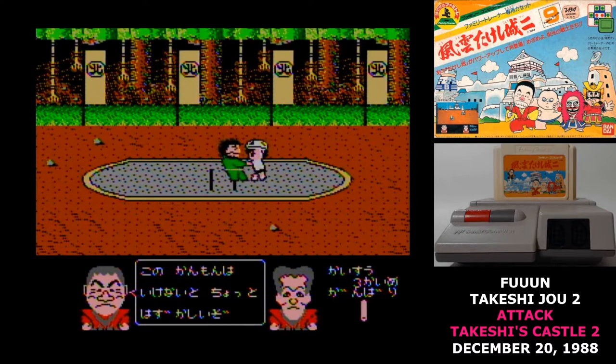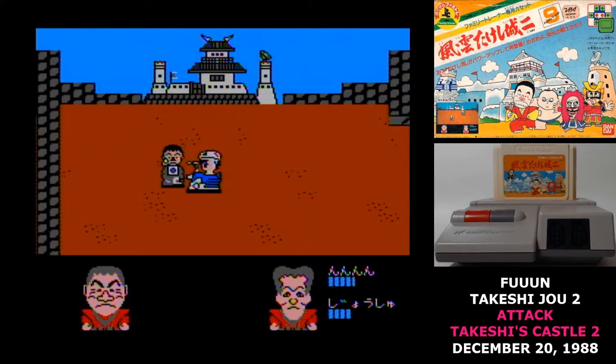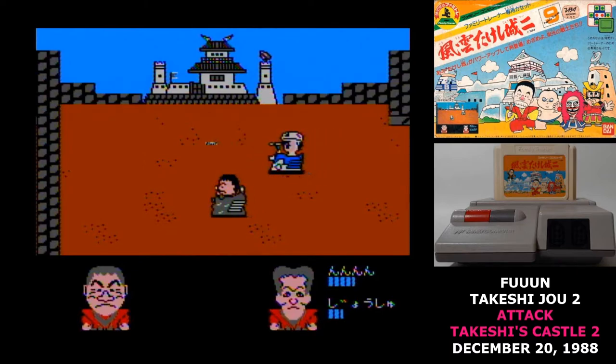The minigames have problems like terrible collision detection and more confusing control schemes. I still don't know how to win the tug of war, and while this carries over the same final confrontation with Takeshi from the previous game, it is much, much easier here — easier to the point that I would consider it broken.